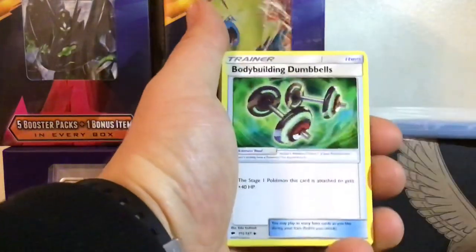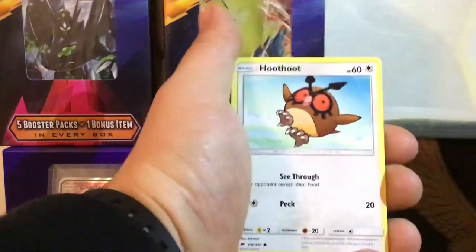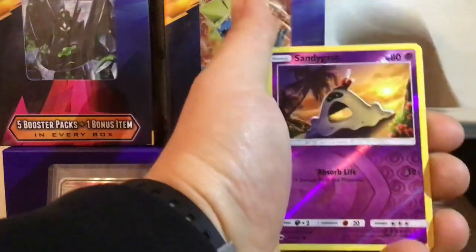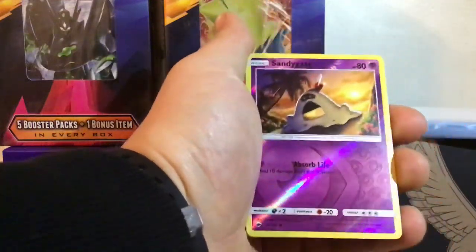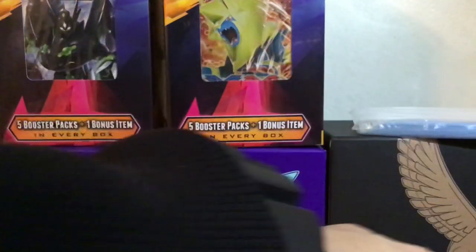Gloom, Seedra, Building Dumbbells — you can get this in Reverse Holo, you can get this in full art version. Seedra Rare, Rathorn, Routes is the Reverse Holo which is a common. And the Rare of the pack is a Meowstic. It's looking a little tight. This is the chance you take when you get random booster packs.